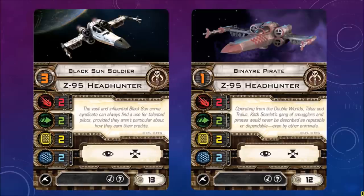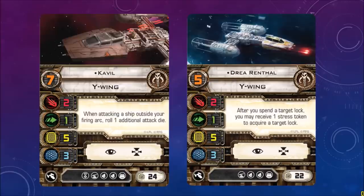Further down, you've got the Black Sun Soldier and the Benari Pirate. The costs are 13 and 12 respectively — nothing crazy here, no special abilities. The Y-Wings: you've got Cavill. Stats 2-1-5-3, just like the Rebel Y-Wing. When attacking a ship outside your firing arc, roll one additional attack die, so this guy would really like to use the blaster turret or ion cannon turret.